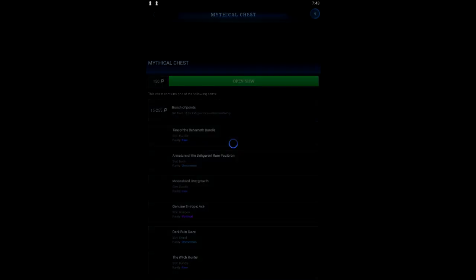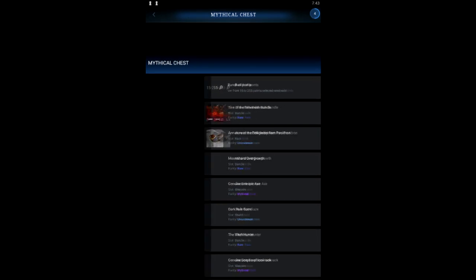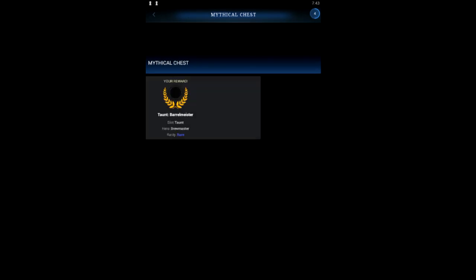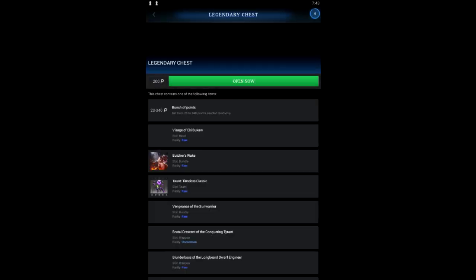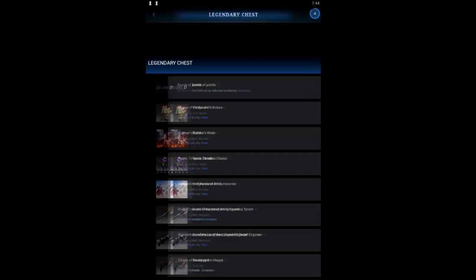Let's open the Mythical chest right now — it will take a bit more time. We won the Taunt of the Power of Master — that's very good! Now let's open a Legendary chest, where we can get Legendary items, Immortals, Arcanas, or other items.